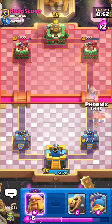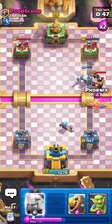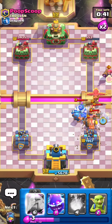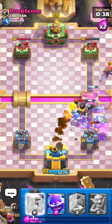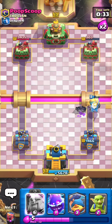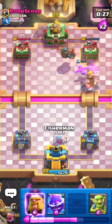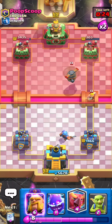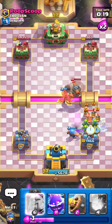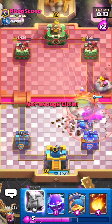He might Mega Knight this — yeah, there it is. He just used Prince so that was basically the only thing he had. I had to Fireball that Firecracker because I just don't want to take any chances. He's going for Flying Machine plus Barbarian Barrel, so I use my Fisherman, then Phoenix for the Flying Machine, and Ghost plus Goblins for a really nice defense.